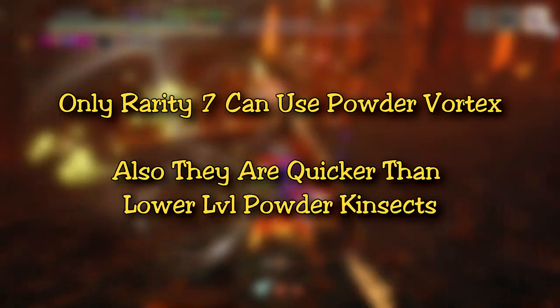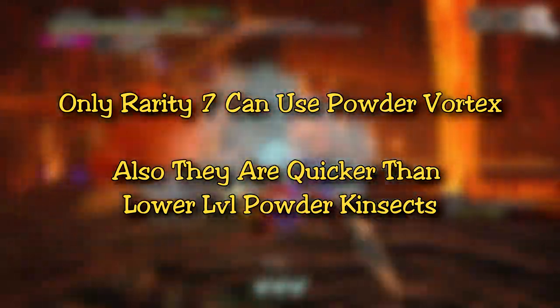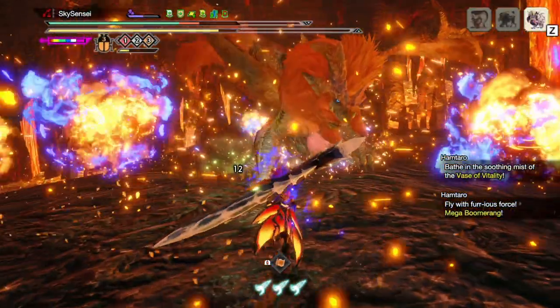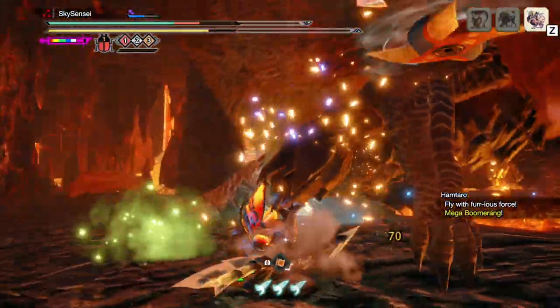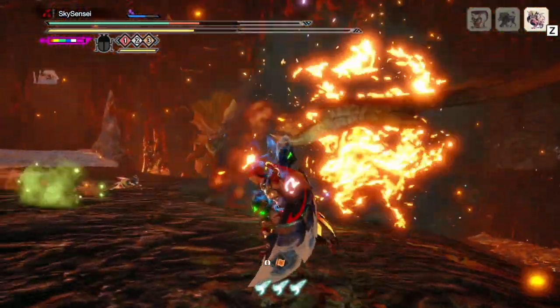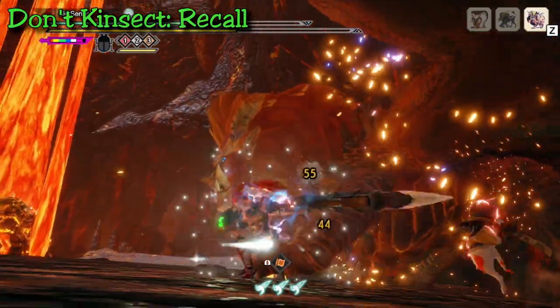The early powder kinsects aren't bad, they just aren't entirely worth it DPS or status wise. As we go through the video, I'll talk about each point from the perspective of both kinsects that are available, including the Bilbo Bricks, which is the Sever Blast kinsect, and the Lady Tower, which is a Blunt Paralysis kinsect.